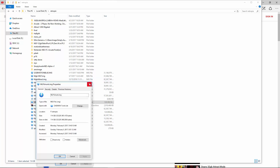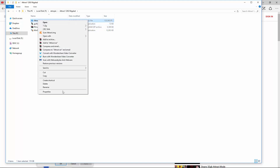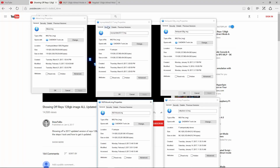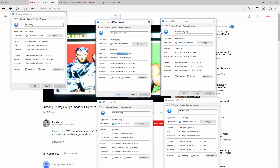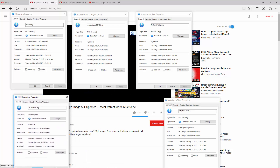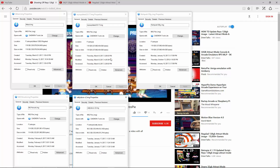And then we have the Regilad, which again is going to be the largest. It goes up to 119 but it's 128 — all of them are 128 gigabyte images. Let's put them in order here. From left to right and then down, you have your images here for comparison.